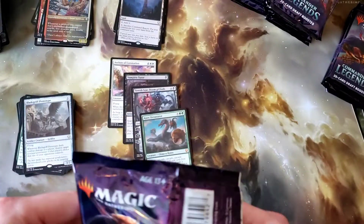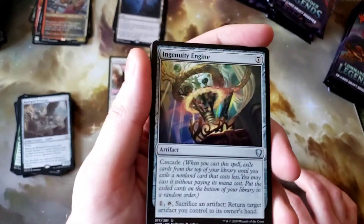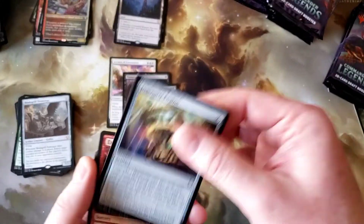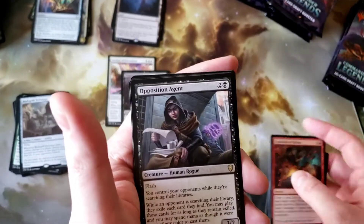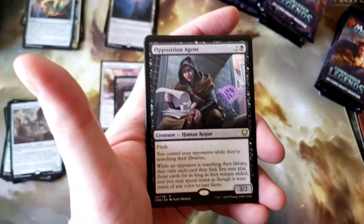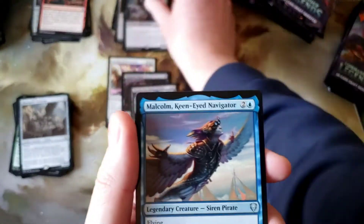Another hard to open one. Ingenuity Engine — cool card. The artwork is really cool — you can pick out a lot of the most famous artifacts inside the game within that picture. Explosion of Riches, Now There's Nightblade, Opposition Agent — nice, that is a great card. Taking basically control of your opponent's turn is just absolutely phenomenal. I can't even imagine that played in an actual game. Let's put that over in the good pile.